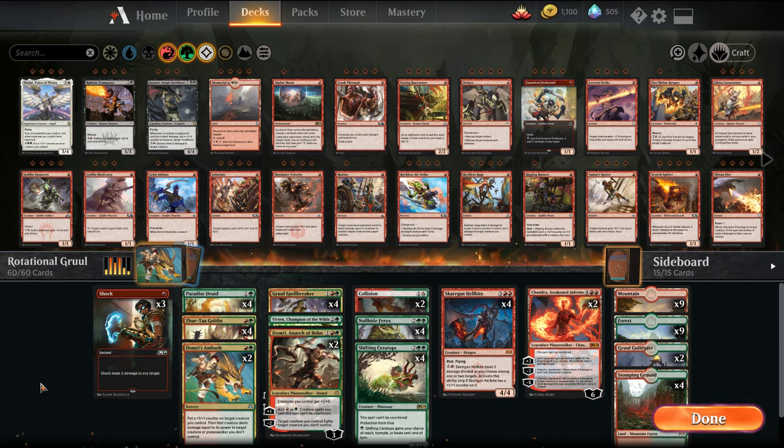We're going all-in on the Riot theme — Hasty Threats, which are really good right now with Teferi. If they bounce it, we can just attack right back. Also the fight mechanic, giving us big creatures that are hard to deal with.